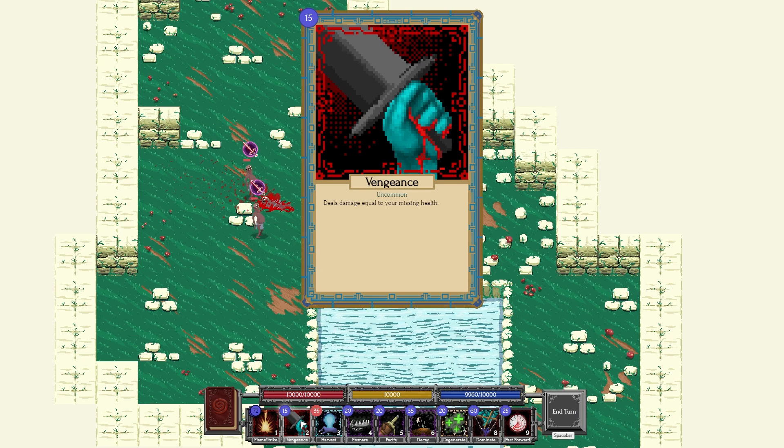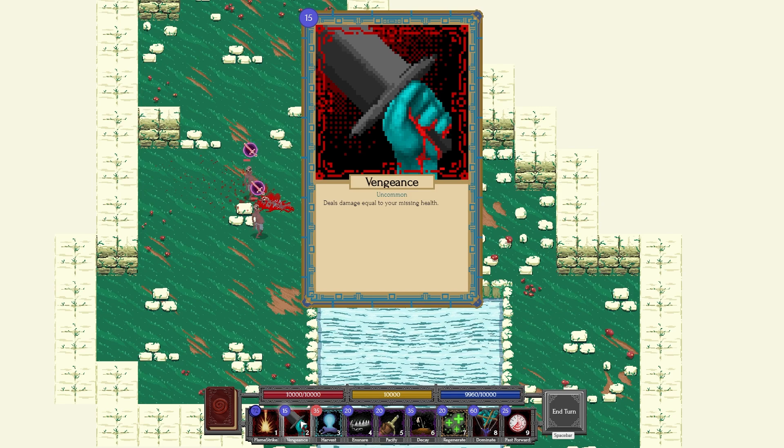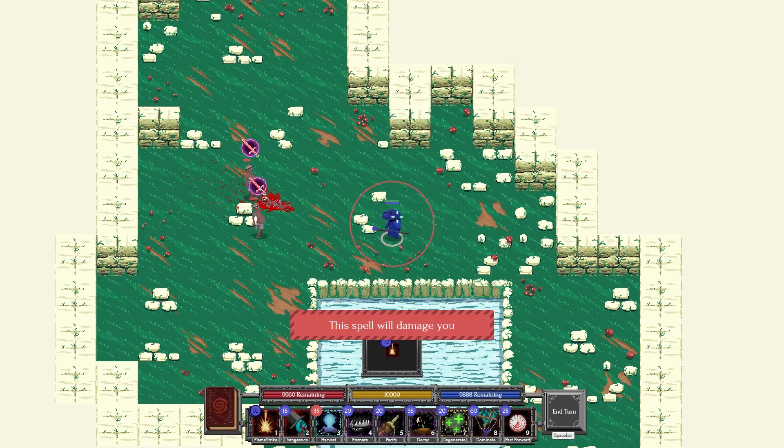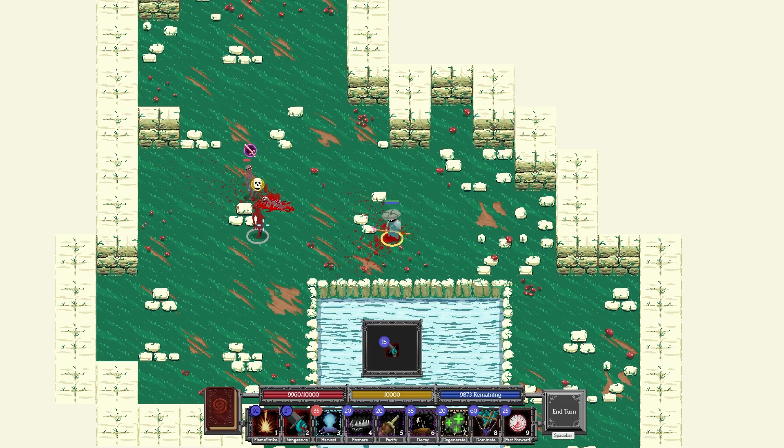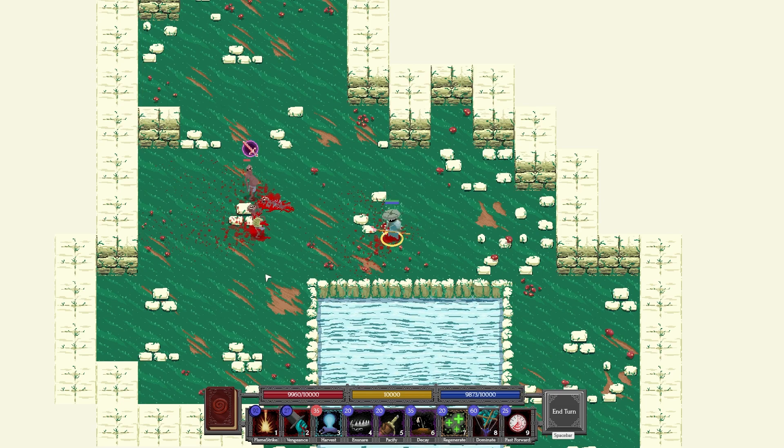Vengeance — I can already tell this is going to be one of my favorite spells. It deals damage equal to your missing health, which is just such a cool idea. So I'm going to damage myself with Flamestrike — now I'm missing 40 health — and then if I cast Vengeance, it's going to do 40 damage. Just such a cool idea for a spell.